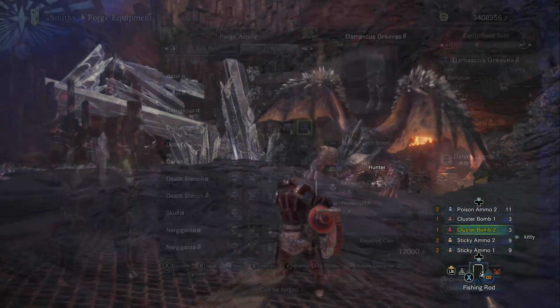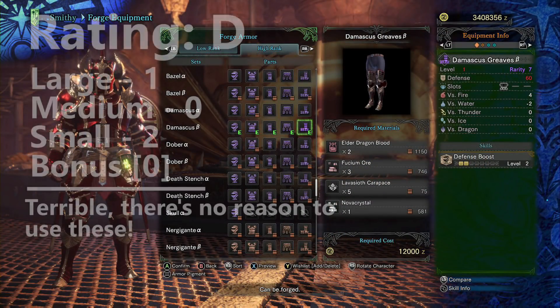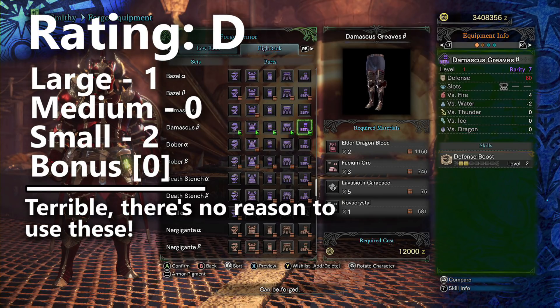Finally, we have to take a look at the Damascus Greaves Beta. Similar to the helmet, these are pretty underwhelming and should be placed right into the D tier.